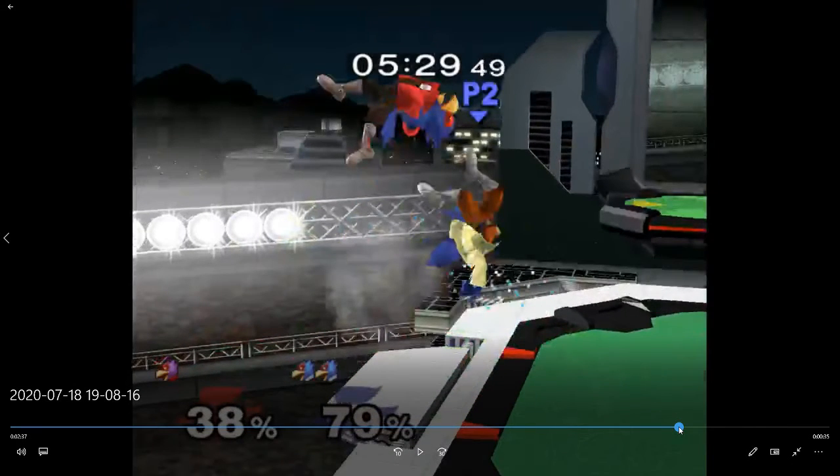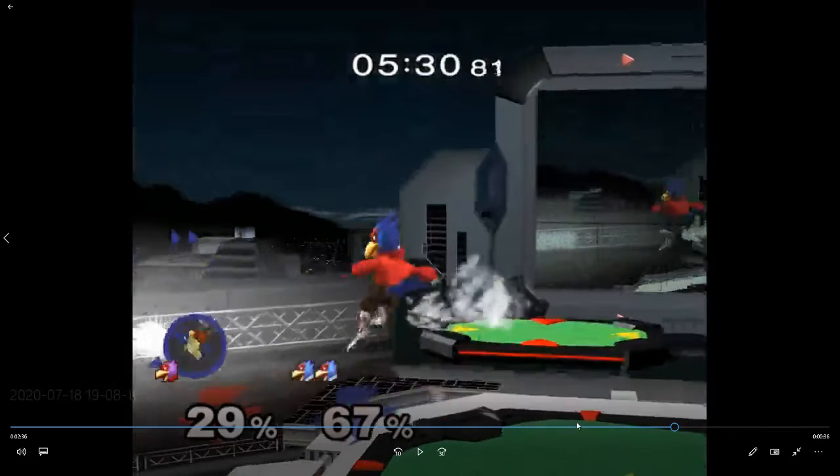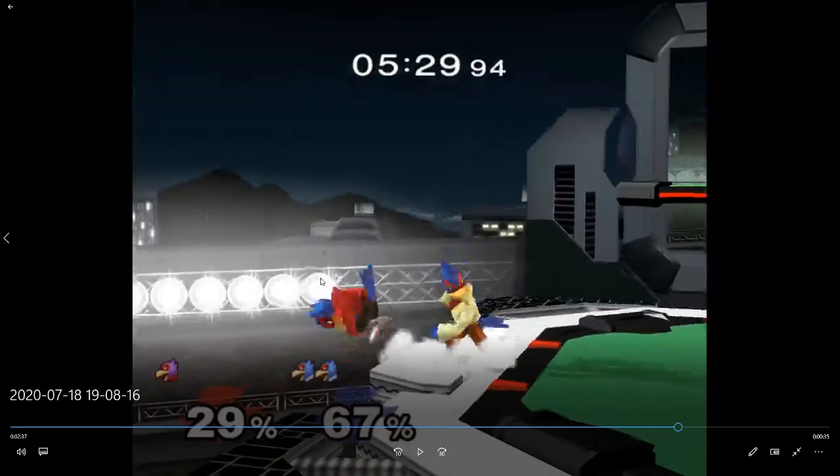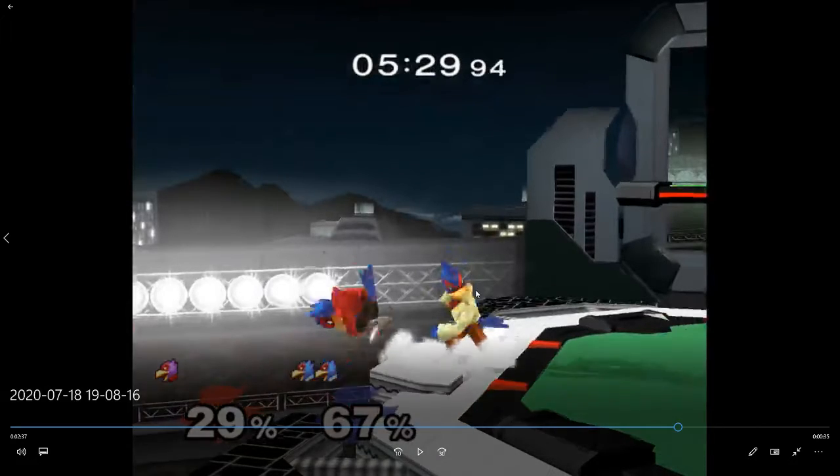His edge guards have actually been pretty bad. What are you doing going down there Galosha — he's all the way up here! You get back though. That down there is a pretty big gamble because he can just move back and forward smash you, and then you're for sure dead at 80% and that kind of sucks.